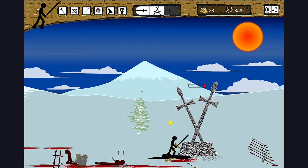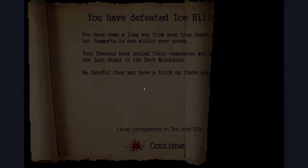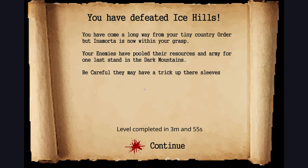I'm just gonna destroy the monument here honestly, I don't care, let's do it. Finish him off — and we did it! You have defeated Ice Hills. You've come a long way from your tiny country. Enamorta is now within your grasp. Your enemies have pooled their resources for one last stand in the Dark Mountains. Be careful, they may have a trick up their sleeves.